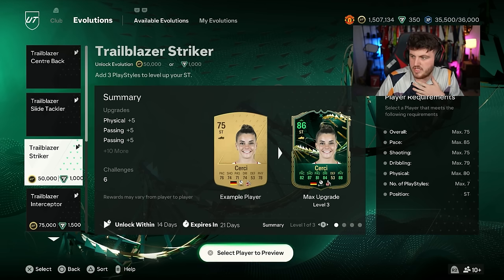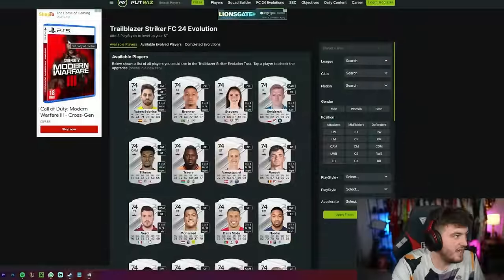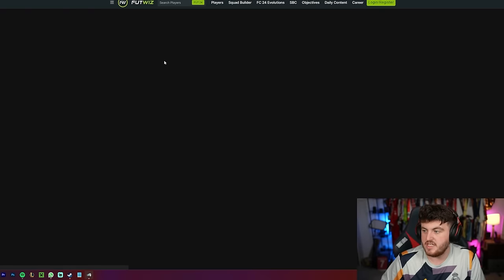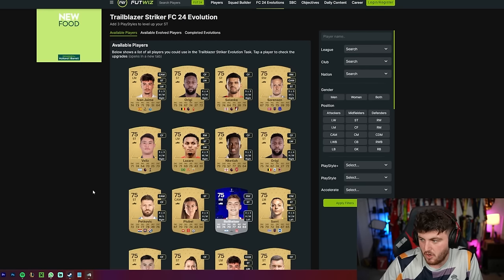If you want to do this yourself, you can go over to Footwiz — I'm not sponsored or paid or anything like that. On the Footwiz Evolutions page, you can click on the Evolutions and have a look at some of the better options available. It just shows you every option that's physically possible.